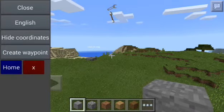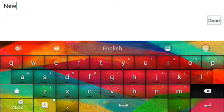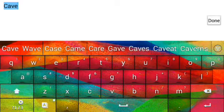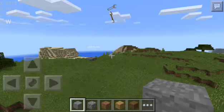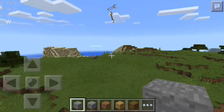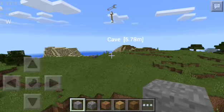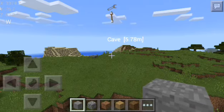You can also create another waypoint — let's try 'cave.' Done. Press yes, then press 'cave' and there you go — the arrow points to the cave. It's a really helpful mod.